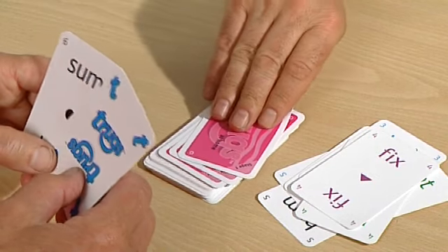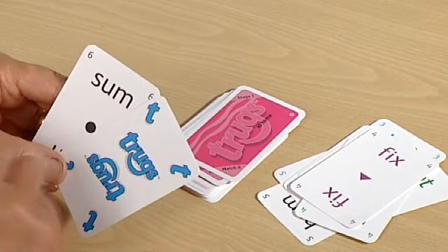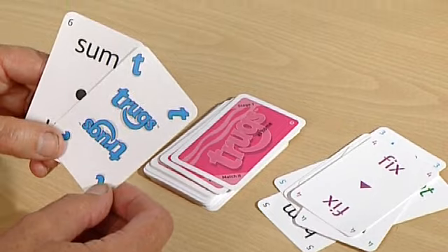They then go on playing. Any time you can't go and you don't have a Trugs card, then what you've got to do is pick one card up off the pack, and then it's the next person to play. The person whose cards go out first is the winner.